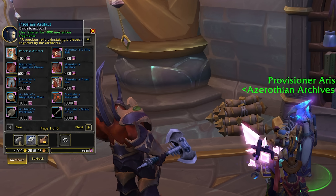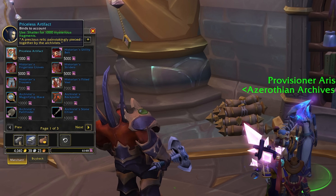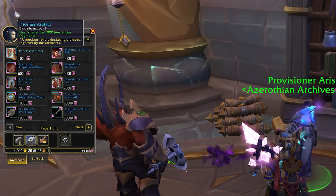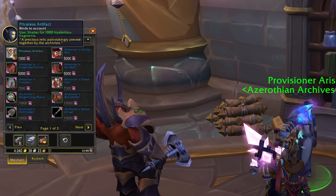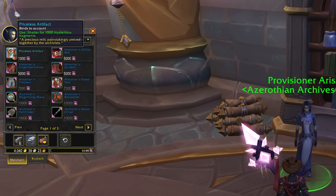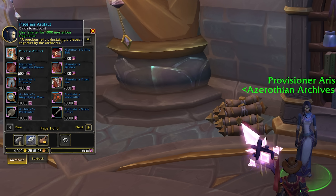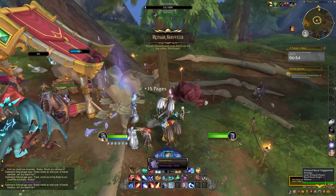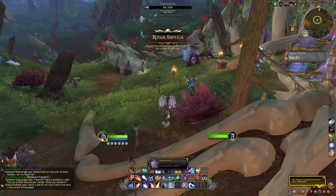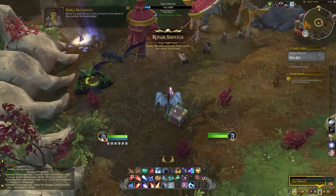It is worth noting that you can trade the fragments between your alts using the priceless artifact items. If you are running the world quests on multiple characters, you might be able to speed up acquisition of certain rewards by funneling all of your fragments to one character. Bear in mind there are no power spikes hidden in this feature — it's all cosmetic rewards, and we have plenty of time to collect them all. So don't feel like you have to no-life all of your alts just to get these rewards; we still have half a year minimum before the War Within drops, so there really is no rush.